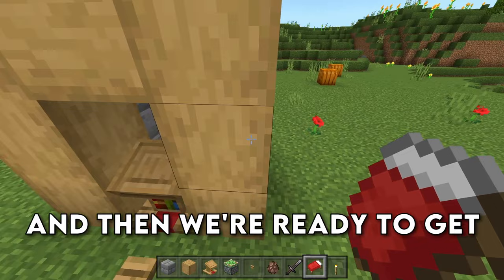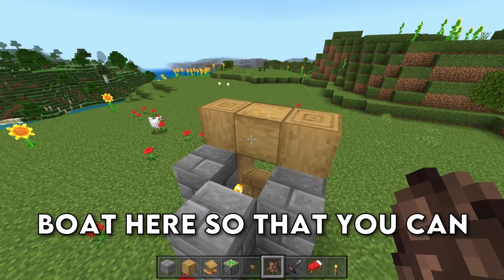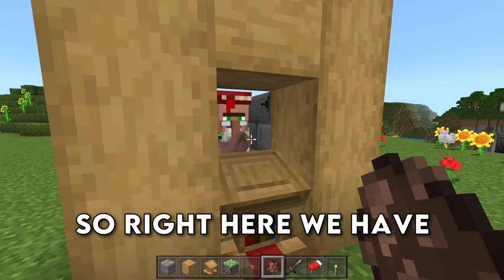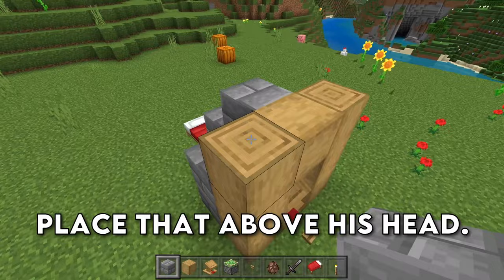Now we're ready to get our villager in here. Create a railroad or get a boat so that you can put a villager inside of this enclosure. After you get your villager in here, he should link up with the bed and the workstation and then turn into that profession. So right here we have ourselves a librarian. We're going to grab another block and place that above his head so that if there's lightning, he's not going to turn into a witch.